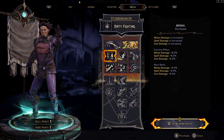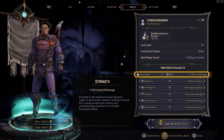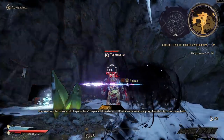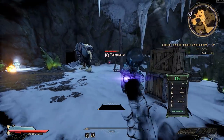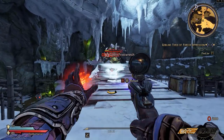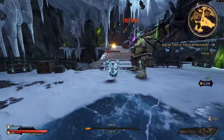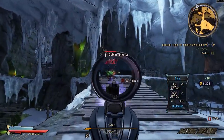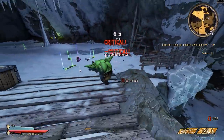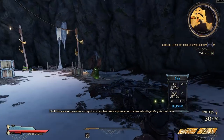Every time you level up, you get one skill point and one hero point. I'm going all Strength for this build to get that crit damage as high as possible. The energy weapon just doesn't feel that great — not sure what Gearbox needs to do about that. But it's easy to go back and forth between melee and guns — the Jakobs pistols feel great.